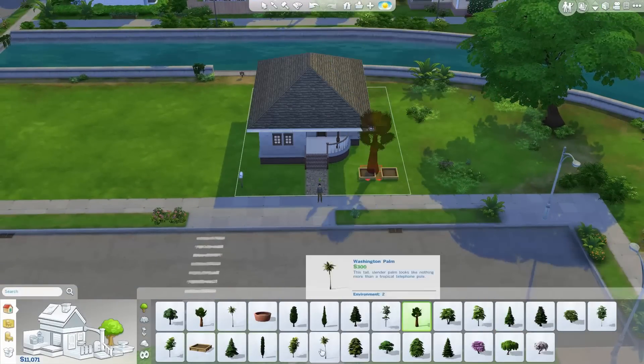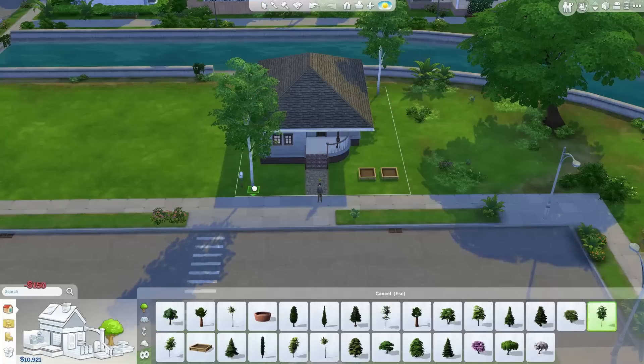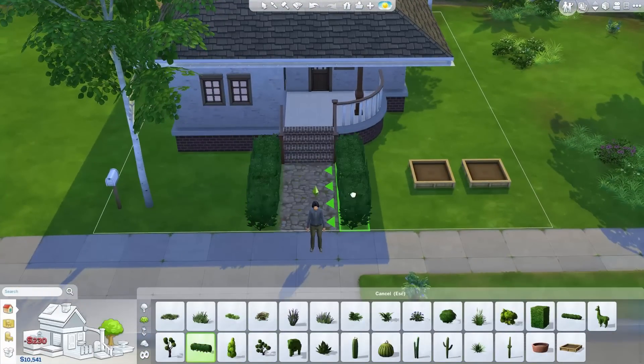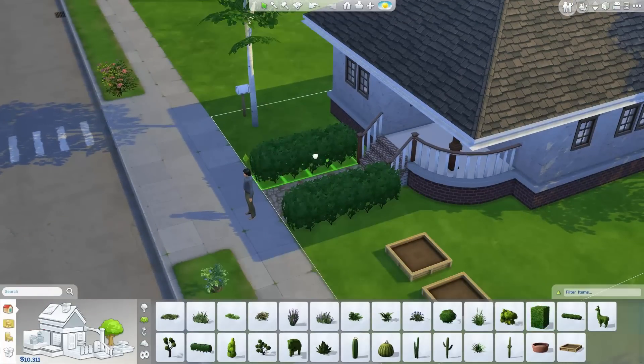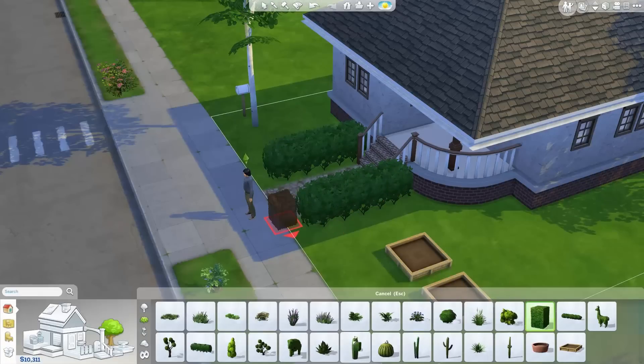I didn't realize until later on that you could actually press Alt and then move objects around so you didn't have to snap to particular grid spots - that might have helped me out. So I'm looking for plants that could really go with the house. The trees there go fantastic with the house - nice, thin, big trees that have canopies with the leaves above the house. That's what I wanted and that's what I've got.